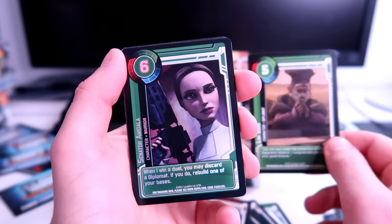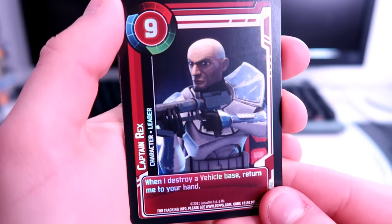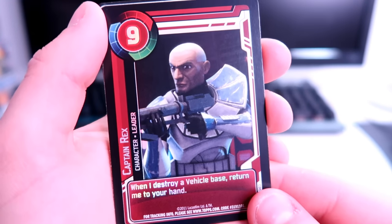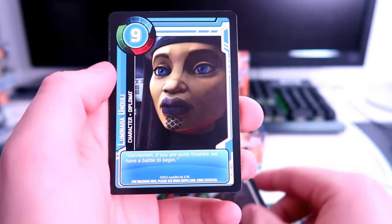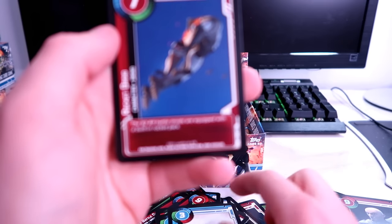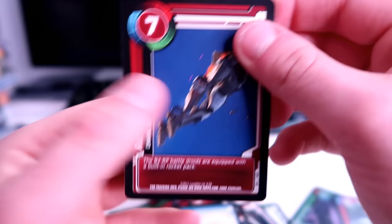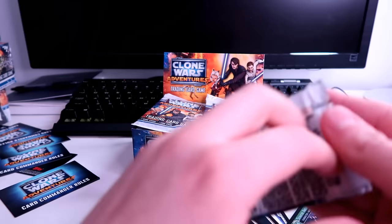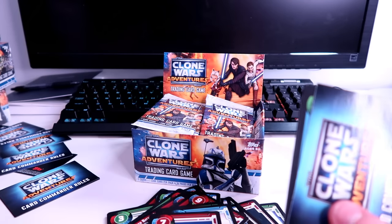Senator Amidala in foil — very nice. Captain Rex in foil — the boy himself, glad we got him. Senator Kharrus, Luminara, and a Hyena droid bomber. Then a rocket droid. That felt like a short pack.